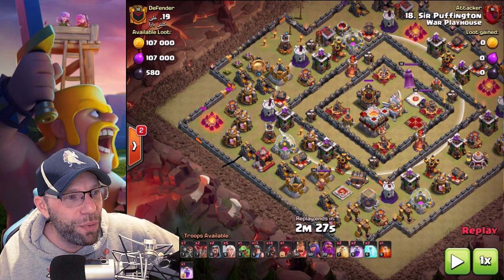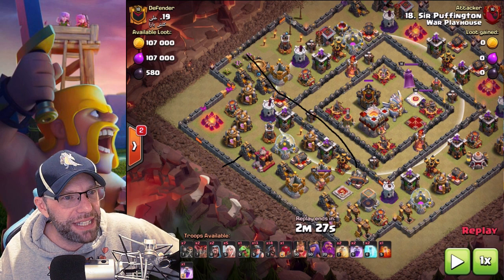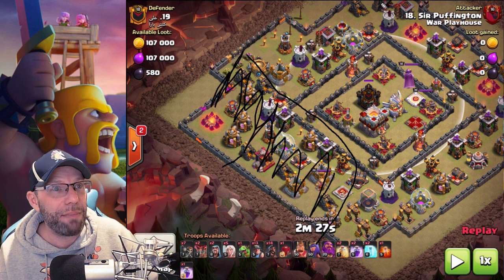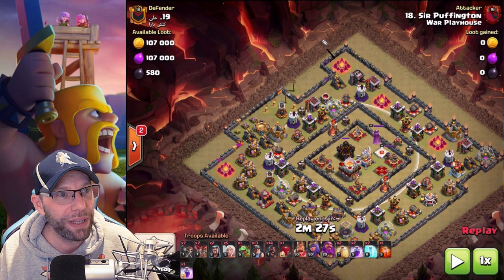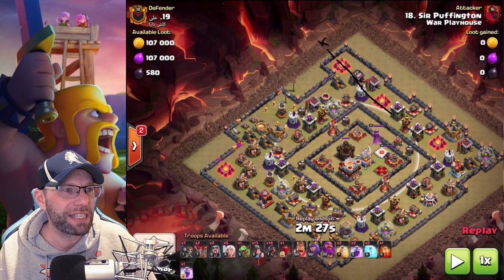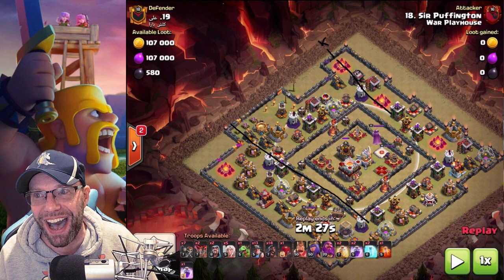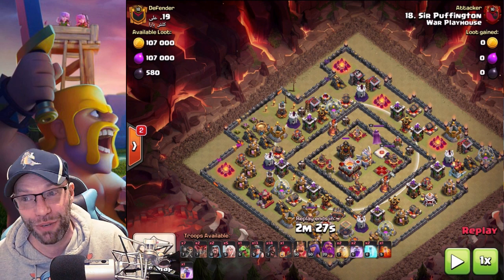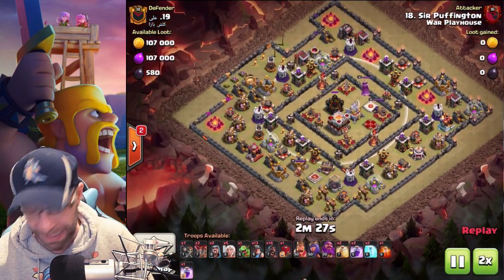I wall broke my queen in over here, between the queen and my baby dragon. All of this stuff was taken out before the CC even came out. Finally the CC came out. Then I ended up wall breaking my king in over here with the siege barracks behind him. They went through this base like this, making some nice tight pathing in the core for my hogs and my miners. I'm going to leave the radius on for that CC - just watch how close she was standing to that radius. Luckily, they came out just in time. Double speed, let's watch it in action.